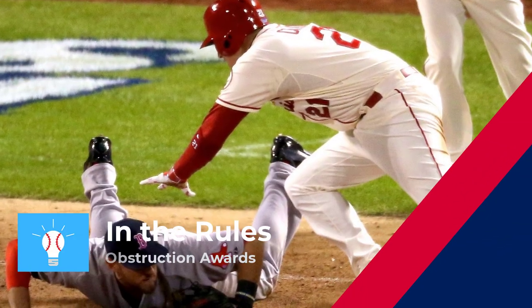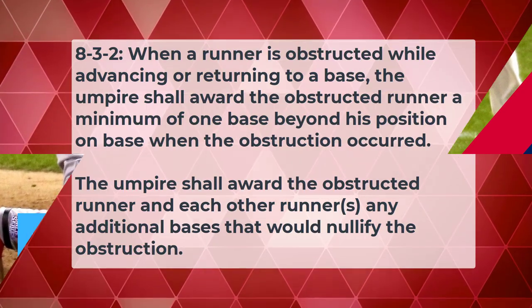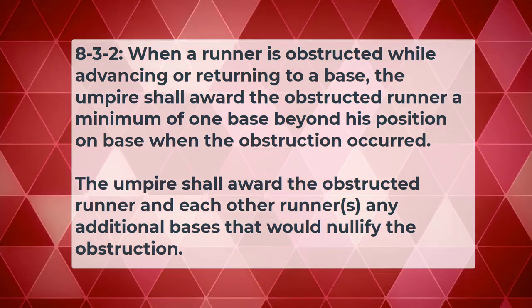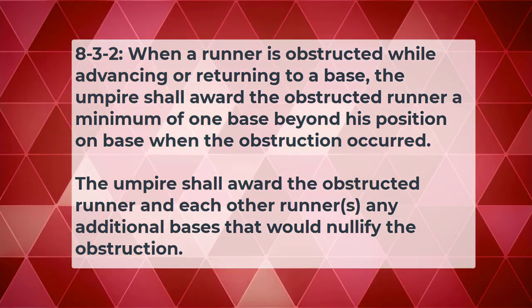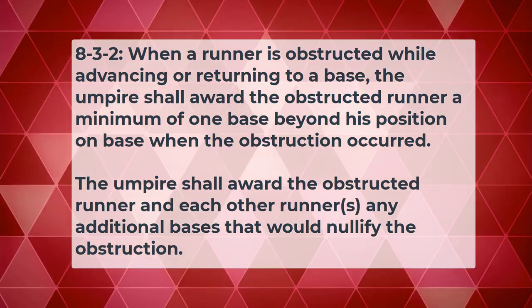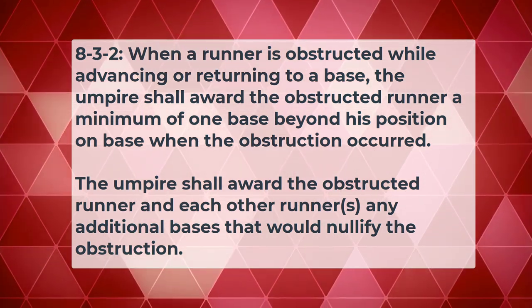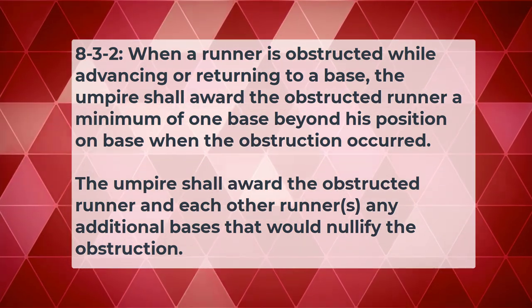Let's review the rule. Rule 8, Section 3, Base Running Awards, Article 2: When a runner is obstructed while advancing or returning to a base, the umpire shall award the obstructed runner a minimum of one base beyond his position on base when the obstruction occurred. The umpire shall award the obstructed runner and each other runner any additional bases that would nullify the obstruction.